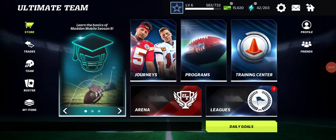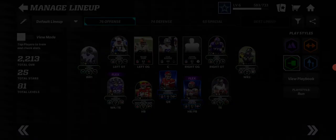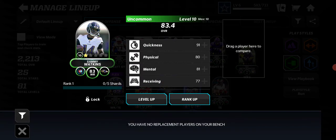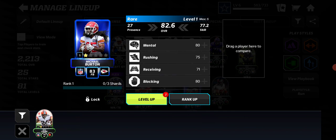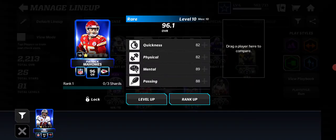This is my first Madden Mobile 22 video and first day. I focused the most on the quarterback — I upgraded him, he's level 15 now, quickness 92, speed. The first wide receiver has 90 speed as well — Sammy Watkins. Pulled back from a set trade. It's not very quick, but physically okay.